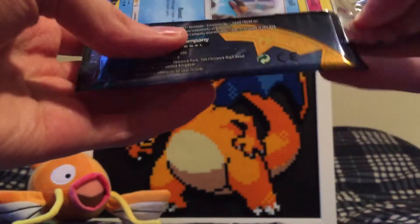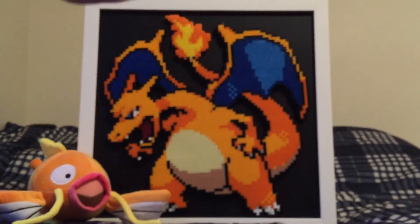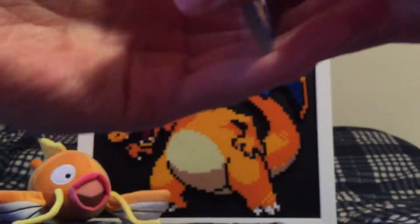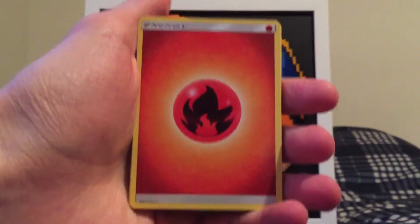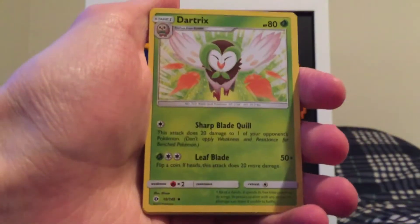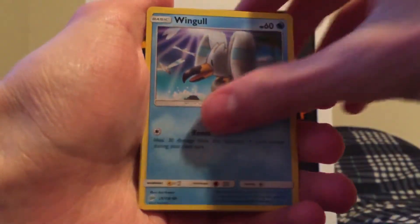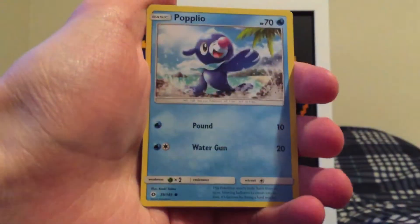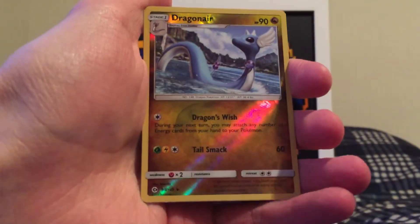Nothing so far to summarize. Let's see if we can bring our luck back and get something good in this last pack. Let's get some magic going here. We're starting off with a Fire-type Energy, Great Ball, Dartrix, Wingull, Snubbull, Carvanha. Come on, could we get a Secret Rare? Zubat, Popplio.